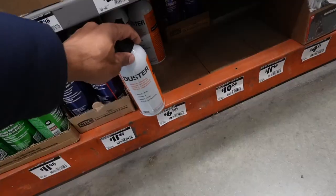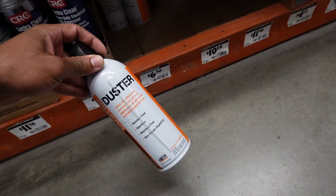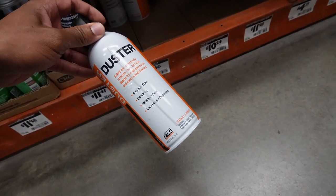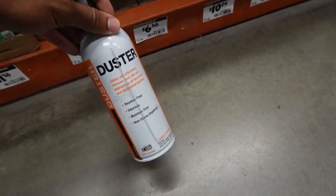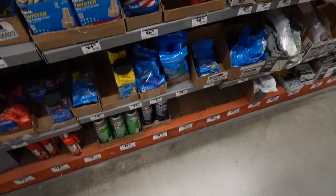Now we need to get some compressed air. One of the workers pointed us toward the air. We definitely need one of these — it comes in handy for cleaning keyboards and stuff like that. A keyboard cleaner with a brush would be cool too, but this will do for right now. Made it back home. We went to Santa Fe because she had an allergy appointment with some testing — it was about an hour drive out there.